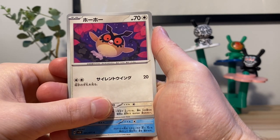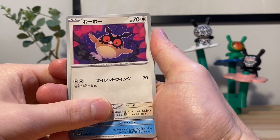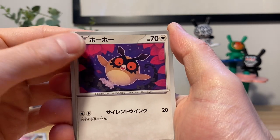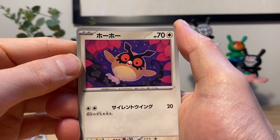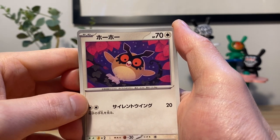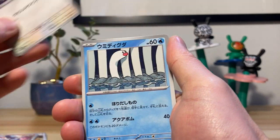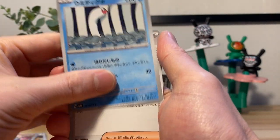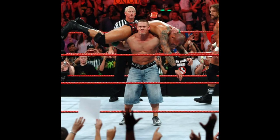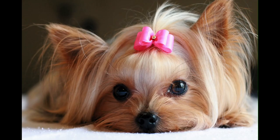We have a butthole. We have Hoothoot — look at his name too. Can't read Japanese text but you can tell this is like hoot and then it's just the same thing again. Hoot Hoot. We have Wrestle Maniac — wrestle bitch.